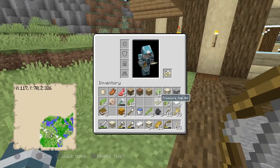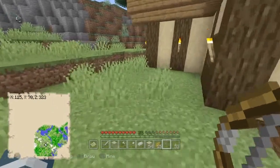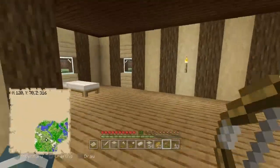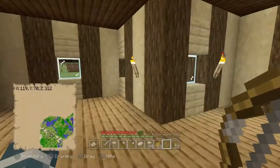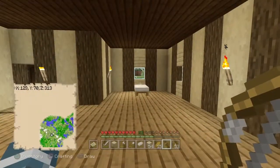There's that treasure map, which is useless to us. We got some sand, a nautilus shell — and the trident is really freaking important. I'm going to put all this stuff away, let that iron cook, and then we'll come back when I'm ready to keep filming.